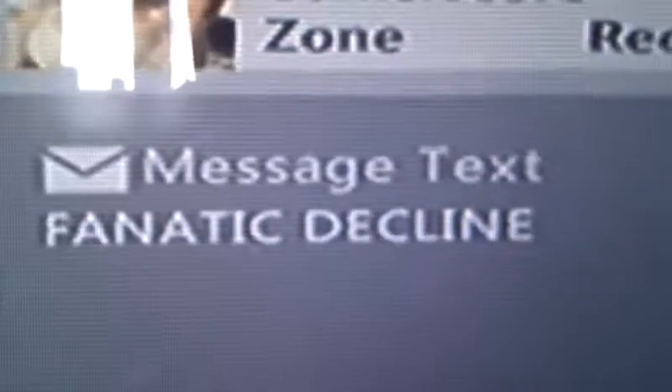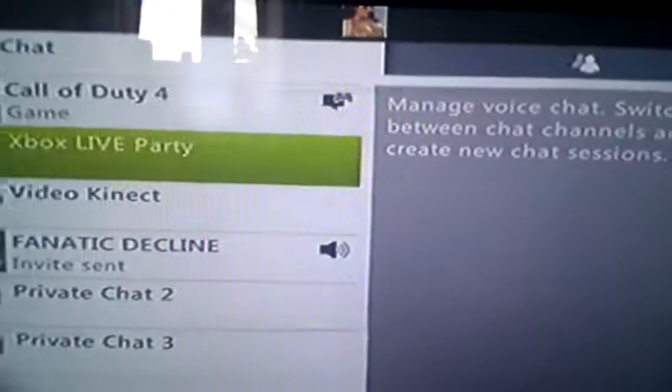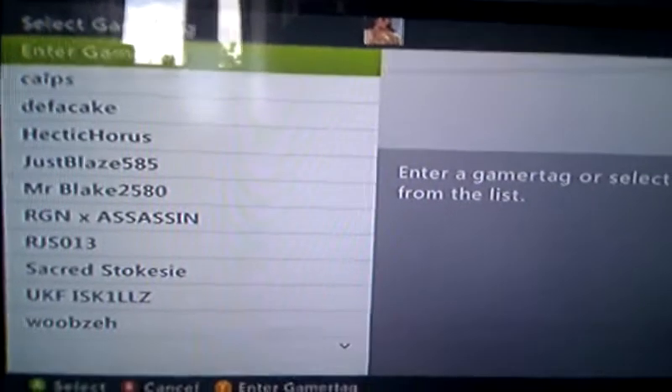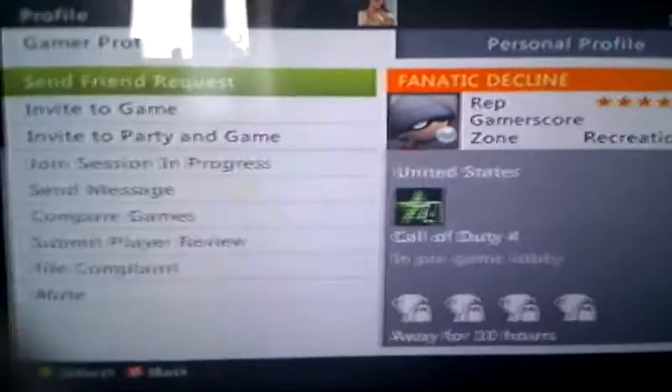I'm going to write this down just now. What you're going to do is go to chat. Go to chat, I've already done that. See his name? Fanatic decline. Enter a gamertag, type in his name, and when you do it, click on his name. View profile. Right now it's showing join session.